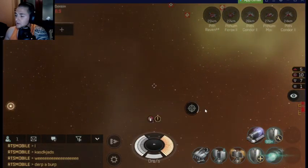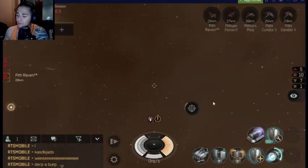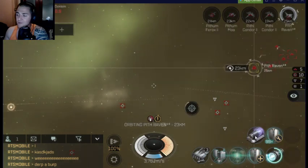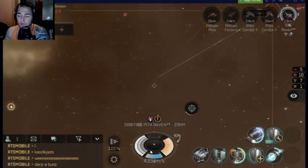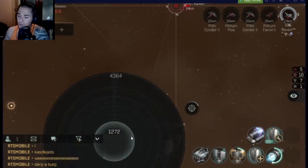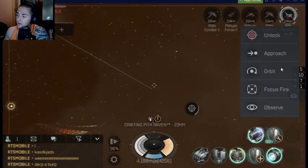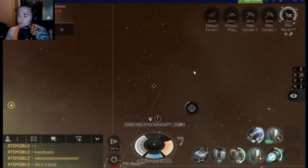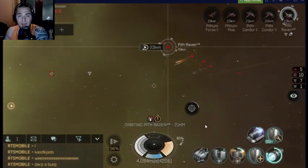We are coming in hot. Let's go ahead and orbit this Raven — the Raven is a battleship, and we are going to kill it. Lock him. We're going to disrupt and go weapons hot. I'm already hitting 4,200 meters a second, which is about where I want to be. I'm going to pull the orbit in to sit myself at exactly 4,200 — orbit at 22. The best orbit is around 20 to 22 range. That ensures your missiles will travel fast enough and far enough to account for the target's velocity while still impacting at full damage.